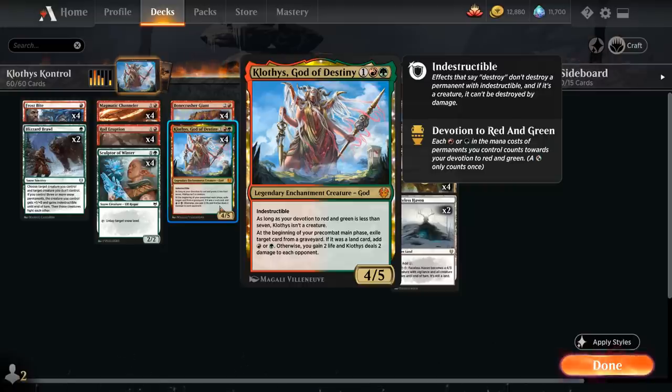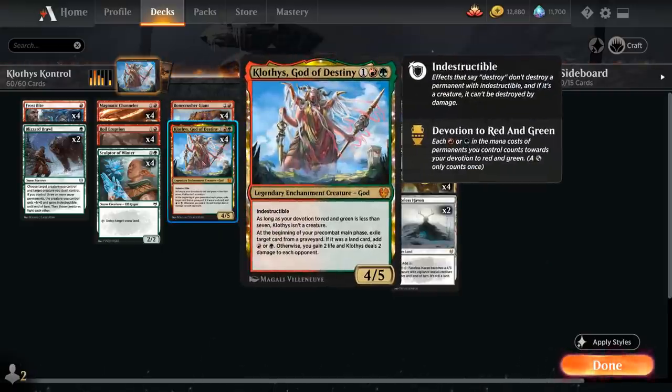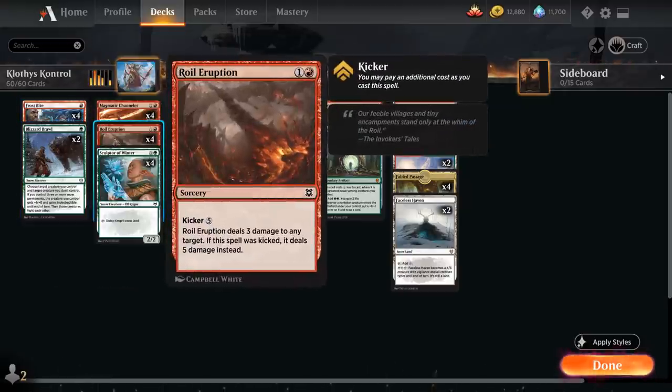Our deck is definitely built around Klothys, as we have a lot of ways to generate red and green devotion — with cards like Fiery Emancipation adding triple devotion and also synergizing very nicely with Klothys's damage ability. We also have ways to destroy creatures to put those in the graveyard, between all our removal spells like Frostbite, Blizzard Brawl, and Roil Eruption.